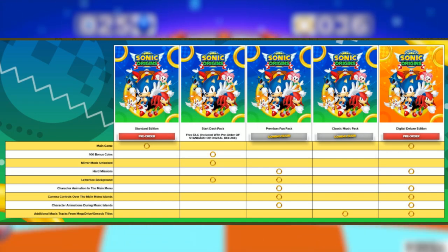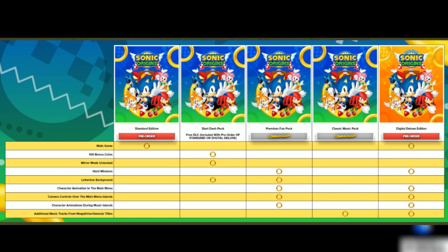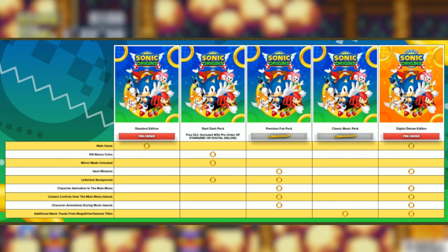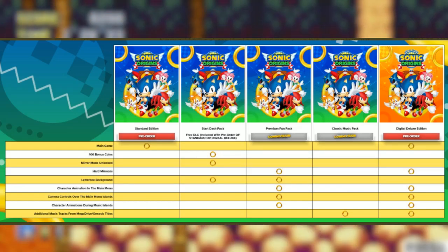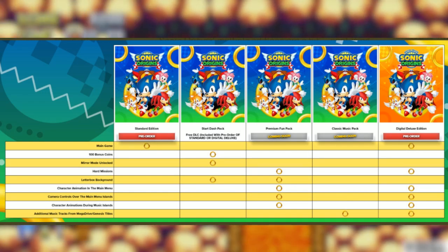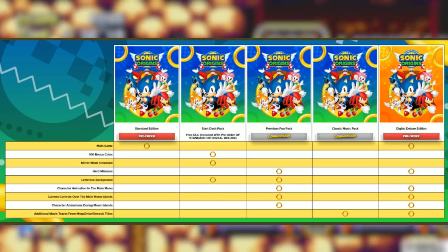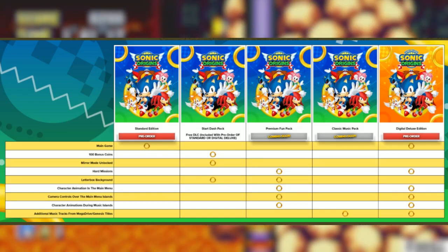The Digital Deluxe Edition has the main game, Hard Missions, character animation in the main menu, camera controls over the main menu islands, character animation during music islands, and additional music tracks from Mega Drive and Genesis titles. However, in the Digital Deluxe Edition you do not get the 100 bonus coins, you do not get mirror mode, or the Letterbox Background. So even when you buy Digital Deluxe Edition, you're not getting everything still.